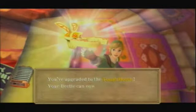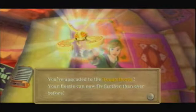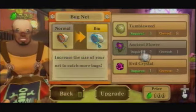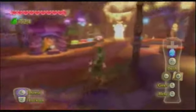We get the Tough Beetle — your Beetle can now fly farther than ever, faster and farther. It can also take a few more hits before it deactivates. We can upgrade the Bugnet to the Big Bugnet, but we need a couple more Ancient Flowers. But anyway, that's basically our entire inventory upgraded, except for the Bugnet.